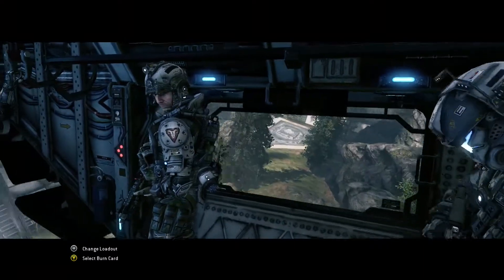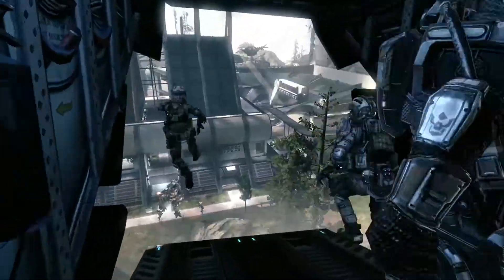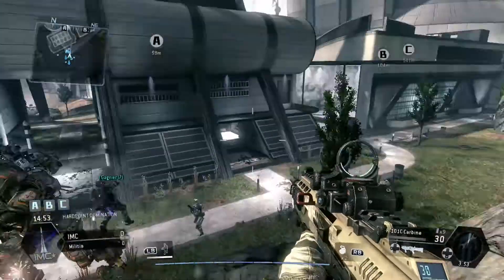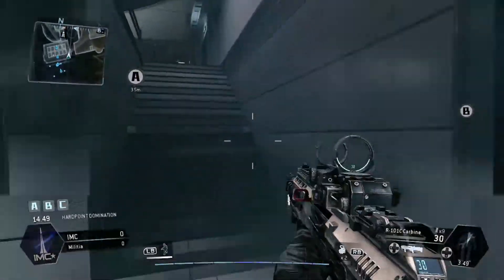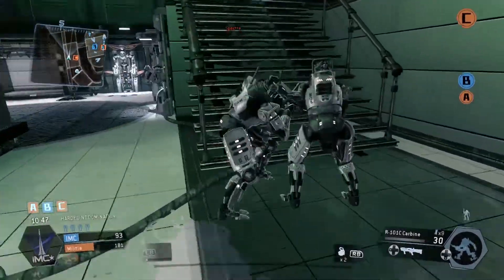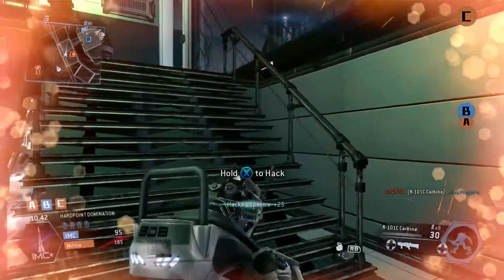All you gotta do is hack some spectres. You do this by running through them and pressing and holding the X button, and you will hack them with your knife. If you see a big group of spectres like you see now in the video, just go get one of them and hack him, and you will automatically have hacked the whole group of spectres.